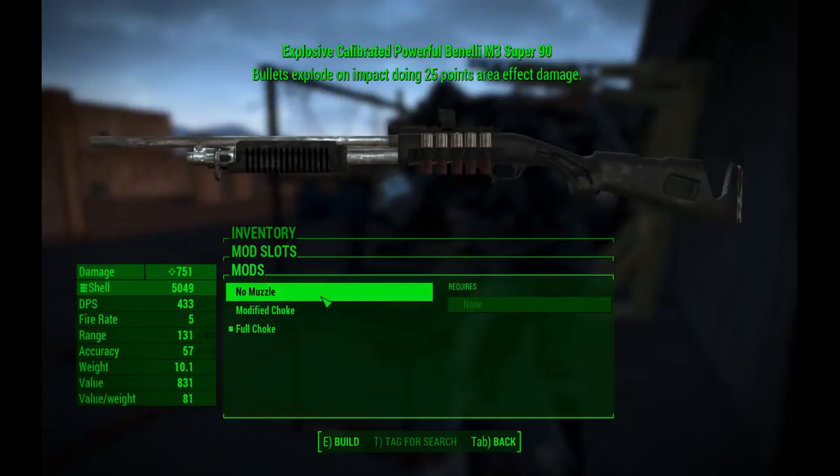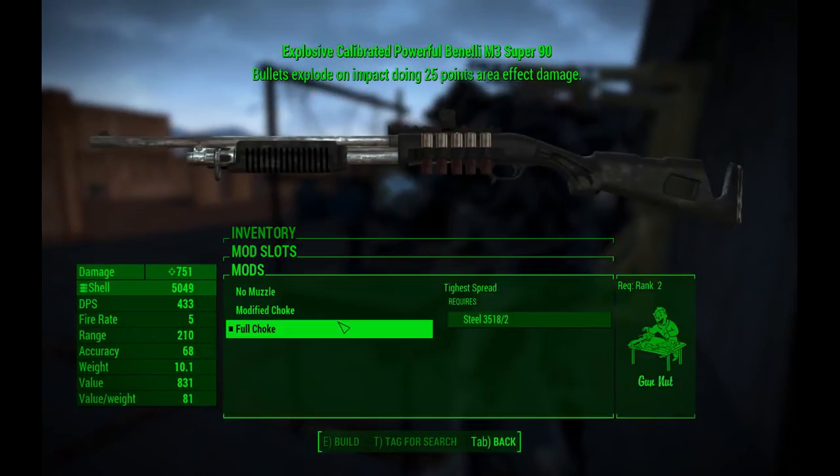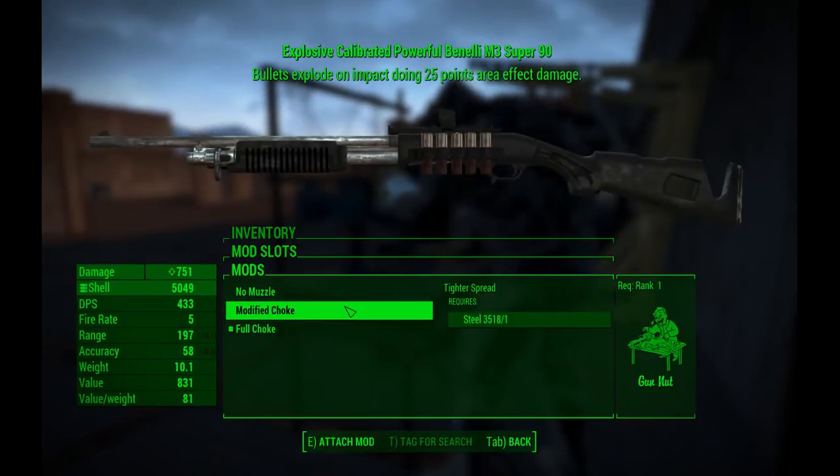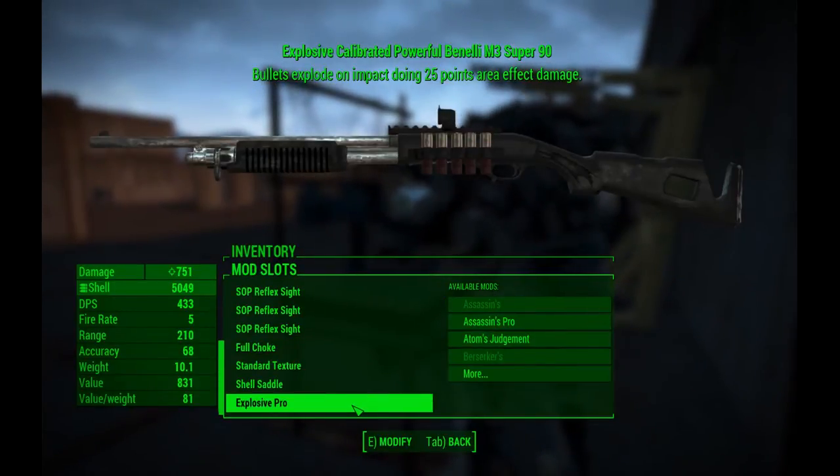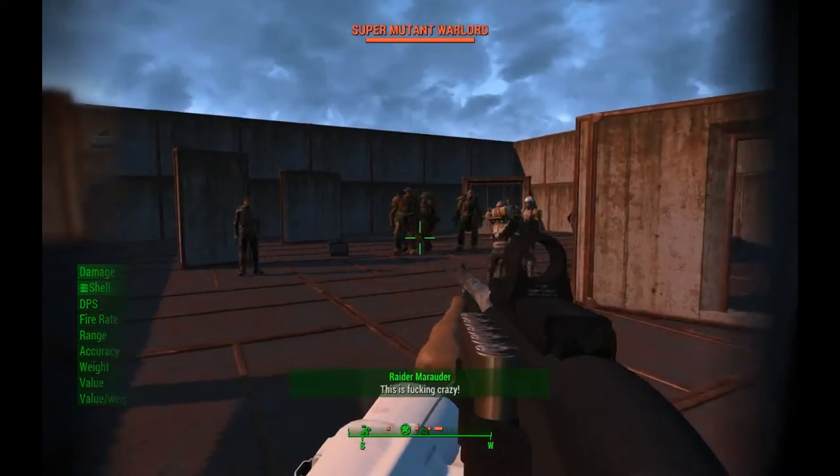For muzzle options there's no muzzle, modified choke, and full choke. The modified choke tightens the spread a little bit, and the full choke tightens it as much as it can be. I like my choke tight. Alright, let's see how much damage this baby can dish out.